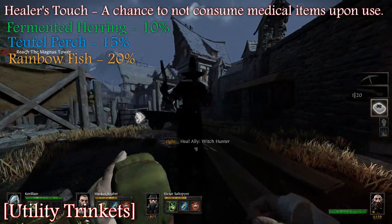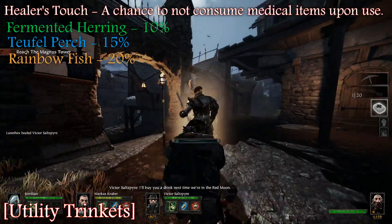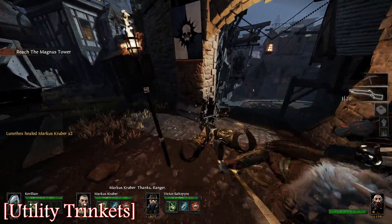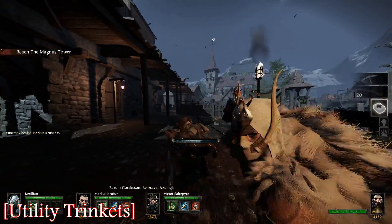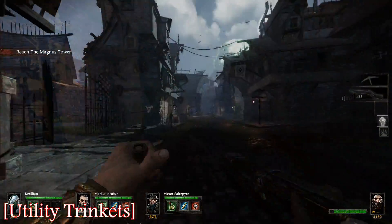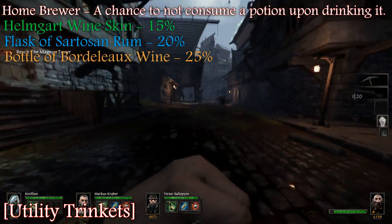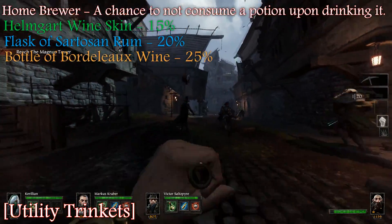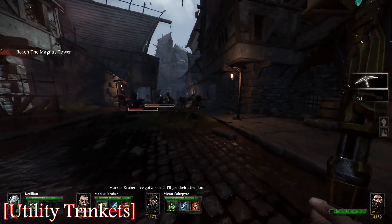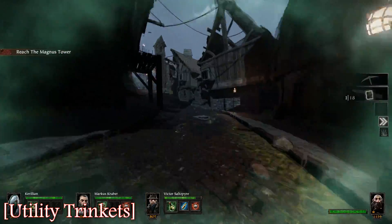There are also trinkets that have a chance to not consume the item when you use them. Healing is okay. I'm a big fan of the potion one. These obviously mesh with heal share, potion share, and grenade radius because you can dupe grenades. However, if it doesn't dupe, that trinket is suddenly worthless. I really enjoy the healing one simply because health is such a massive thing in this game.